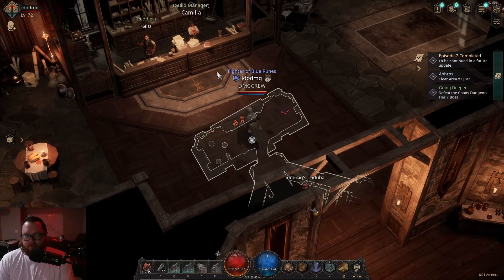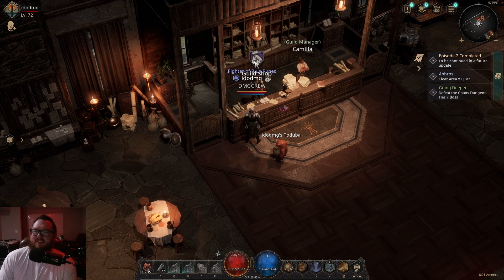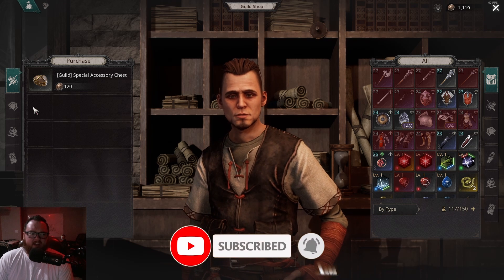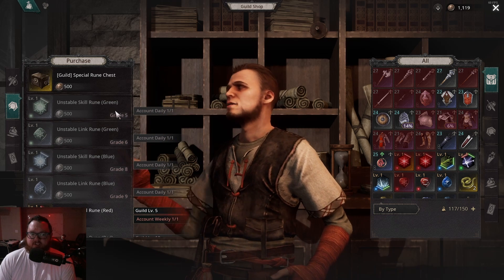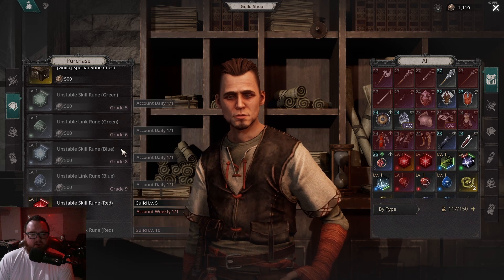The guild base has a guild manager, but more importantly there's the guild shop. There are daily and weekly limits on items in the guild shop that are definitely worth picking up. Some items are locked behind grade levels — remember, grade increases as you make donations to the guild — and some are locked behind guild levels.